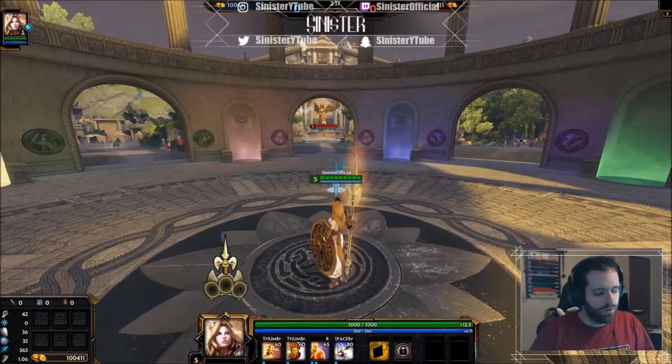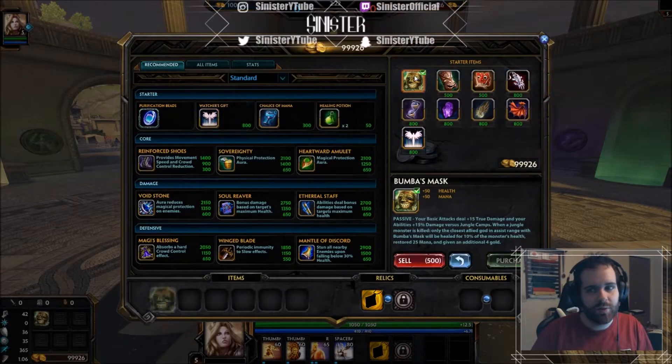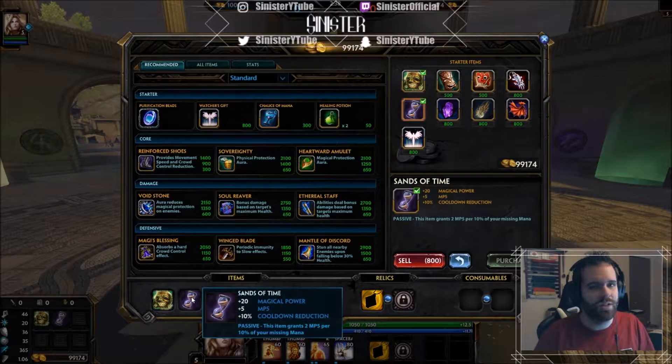Now for the build — since we're jungling and not support, it's a little different. Start with Bumba's Mask since we're jungling, it's a must. For the second relic, it depends on who you're playing against. If you're facing a full physical team you could get a Vamp Shroud, but I'd honestly recommend Sands of Time more often than not. It gives you magical power to help with early clear, mana per five, cooldown, and the passive grants two mana per five per ten percent of your missing mana. It's a great item.